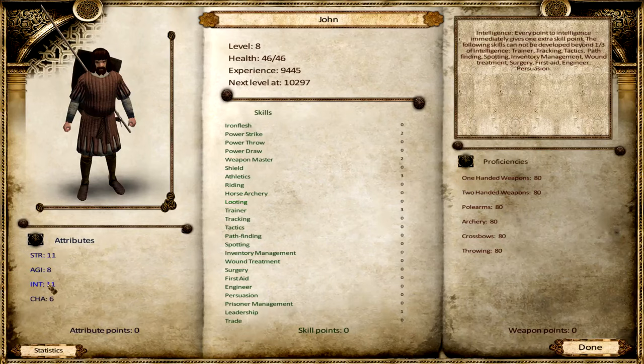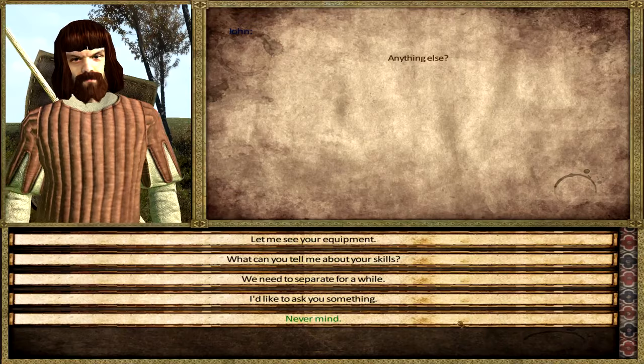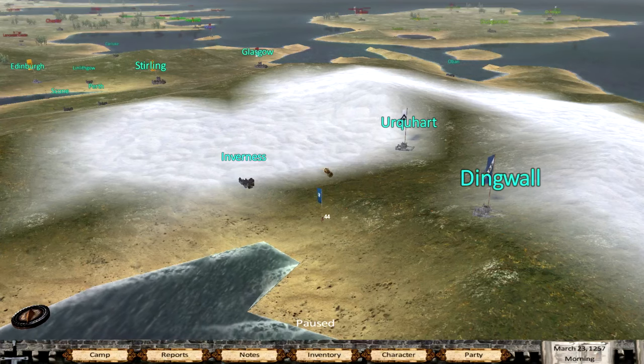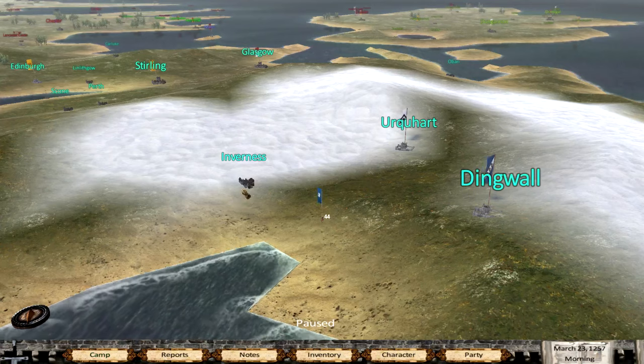John - I don't know if William Wallace had a character named John, but now he has. He's more of an intelligence guy, so he'll probably be our medic. That's kind of cool actually - they do provide you with someone who can do your surgery, first aid and stuff like that. That's just amazing - there's so many things I cannot even stress how much is in there.